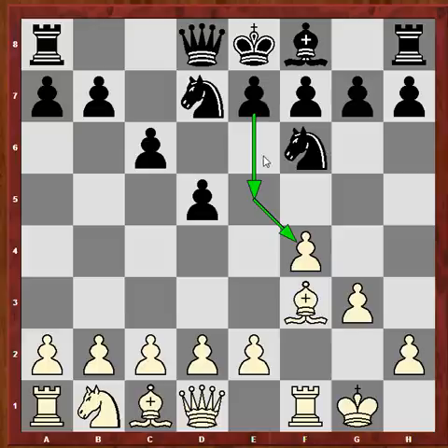After the move c6 by Black, there is the problem that Black is getting active on the dark squares. In this particular position and setup of Black, we should rethink how we deal with the pawns.